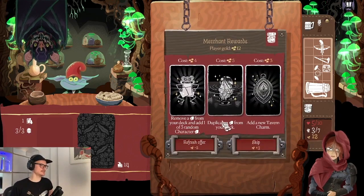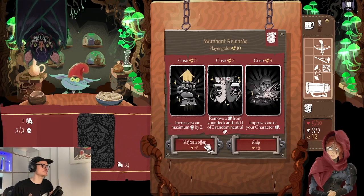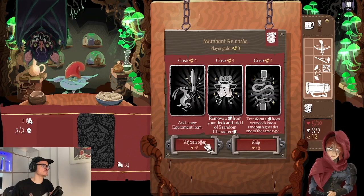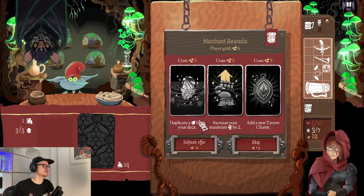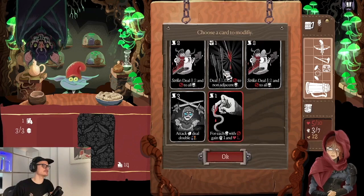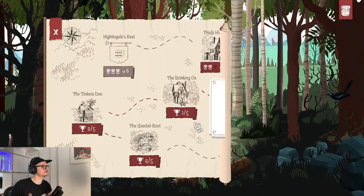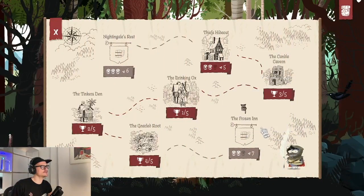We don't have enough gold for that, so let's duplicate one more card — these are super strong and will help us in the last tavern. We can discover one more tavern. From Gnard Root we can go over to the Frozen Inn. Let's look at the slimes real quick — I actually like the slime tavern more than the Soul Eater who discards cards, which can be pretty nasty.